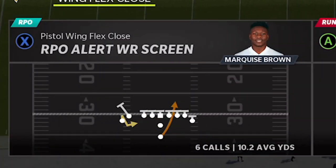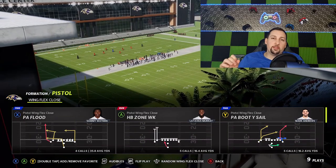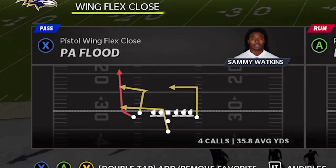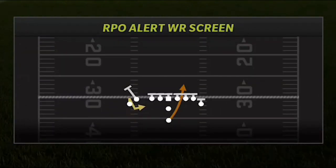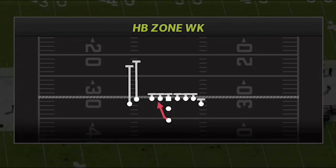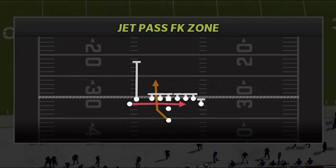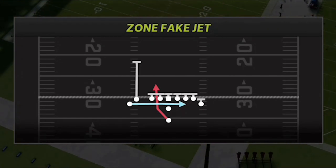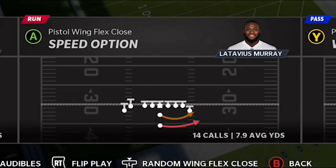This play I average 12.4 and this play I average 10.2, so you can see some of the explosive averages from these running plays. That doesn't even include some of the explosive passing plays like the PA Flood, which is probably my favorite — an average of 36 yards a play. The RPO alert wide receiver screen is a glitchy play, very similar to the halfback zone week. Then the jet pass fake zone — technically a passing play but a really good version of an end around. My favorite play and the one I'm starting this video with is the speed option.